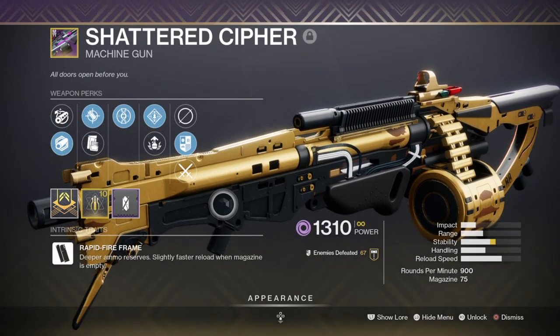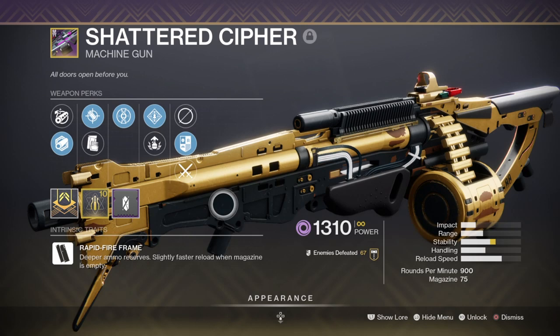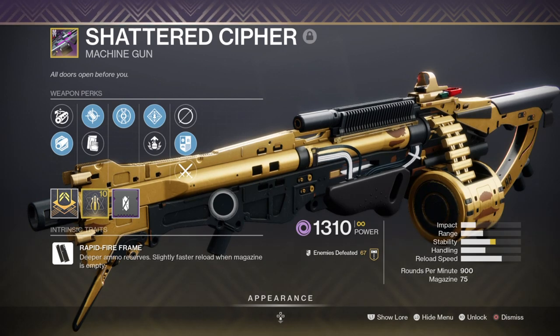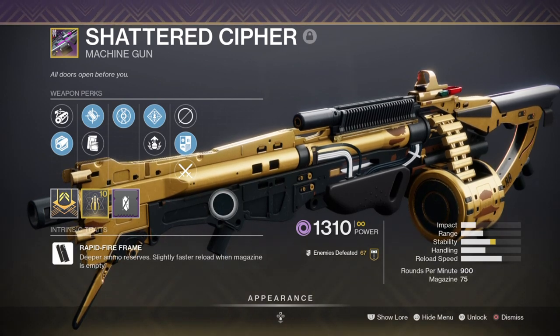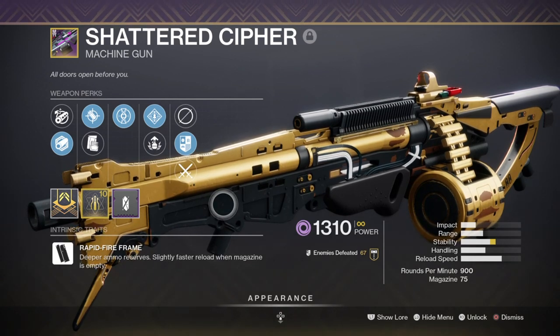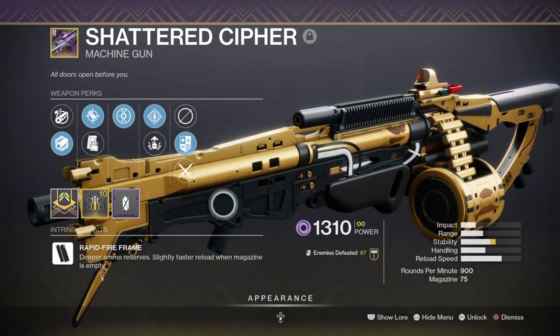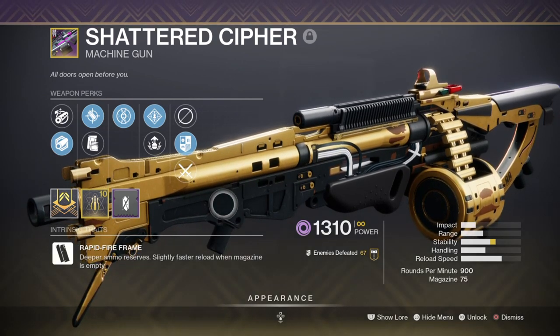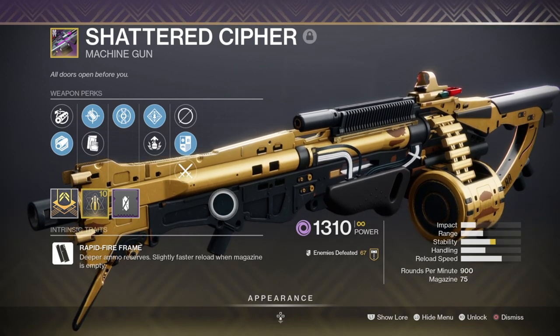For heavy, I've chosen to use the Shattered Cipher Heavy Machine Gun with Heating Up and Rampage, and this is to help against bigger enemies who require more indirect and harder hitting damage. A fantastic weapon for its high DPS and great for mowing enemies down in a hail of bullets, the Shattered Cipher is a must-have for this build when all else fails. Your heavy slot is more down to what you feel fits best, so opting into a Void rocket launcher or grenade launcher are great alternatives as well.